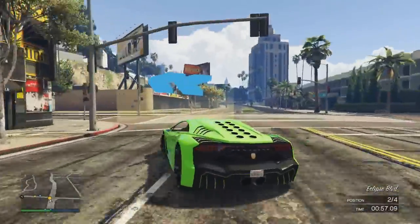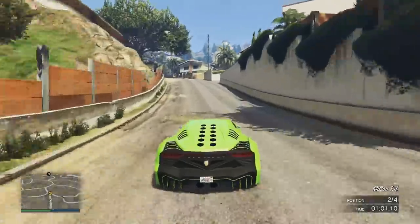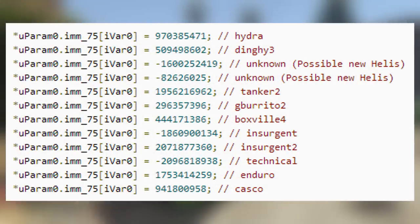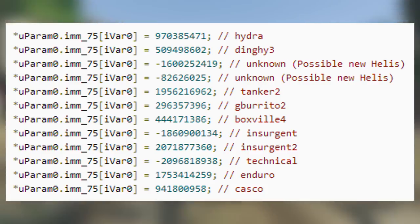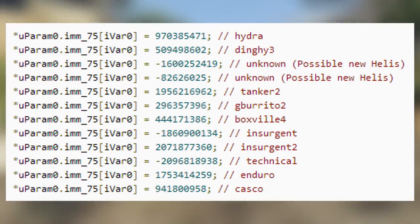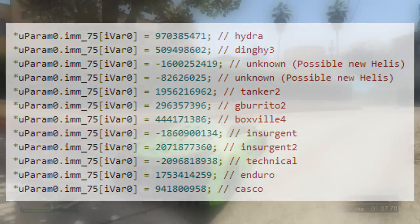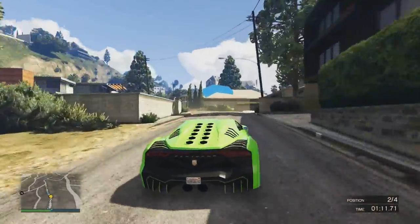Either that or they're going to be included in another DLC which may be released in the near future. Moving on, being displayed in the video right now is a screenshot of a list of vehicles taken directly from the game coding which at the moment are not available online. For example, we have the Hydra, the Insurgent, and the Technical — all vehicles which we know will be included in the Heist DLC. But in this list there is also the Tanker, the Gang Burrito, and the Boxville.